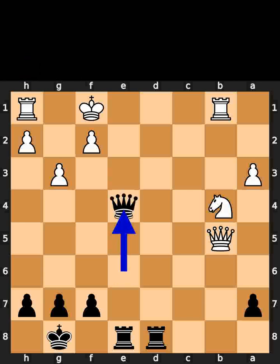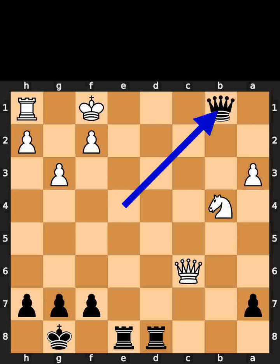Black plays queen to e4. White plays queen to c6. Black takes the rook on b1 using the queen, with check.